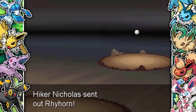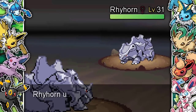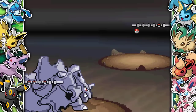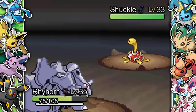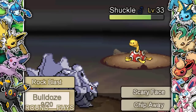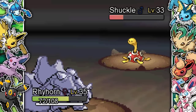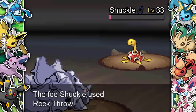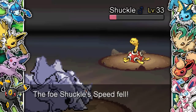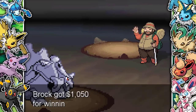Next up Hiker Nicholas — not too bad. He has Rock types, and luckily I have Ground type moves so I can just Bulldoze them all. I don't have Earthquake yet but I take out his Rhyhorn, a couple more Rock types, and a Sudowoodo. He also has a Shuckle — we all know how bulky Shuckle is, especially with its potions. I just eventually get through — he's doing no damage to me and I'm doing no damage to him. I get a lucky crit though and eventually Shuckle goes down. Another dub and we're getting closer to the next team.